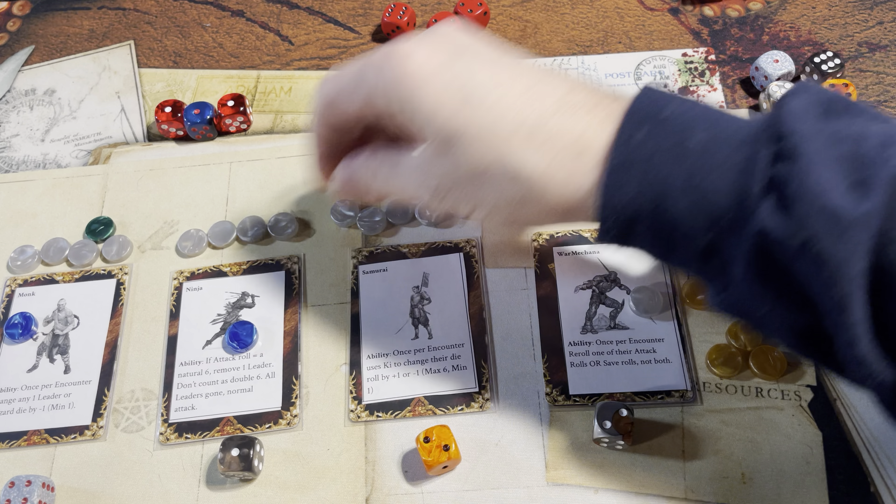One save — the War Mekana needs to reset his ability and use it to re-roll. And second save — all right, good. Encounter roll — four defeats four, doubles defeats two. That's a big roll! Refresh abilities and weapons.